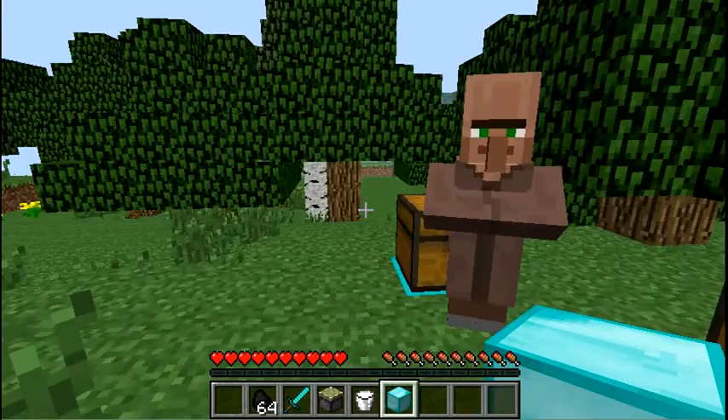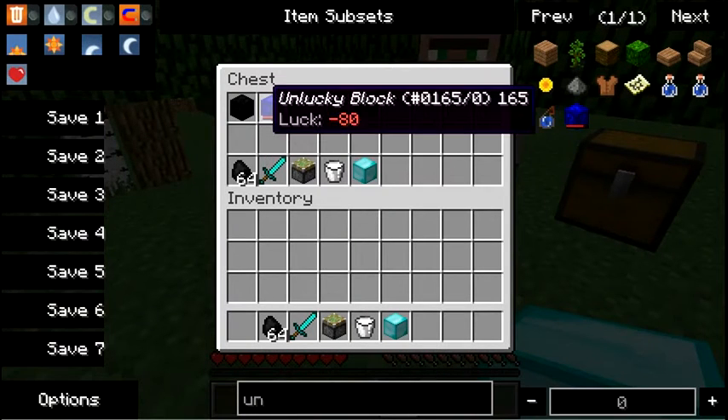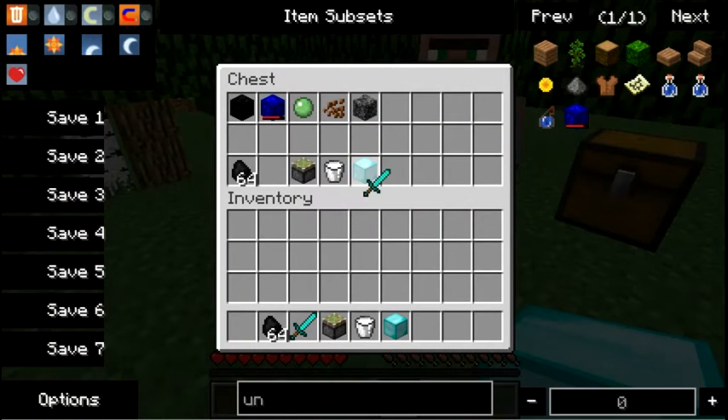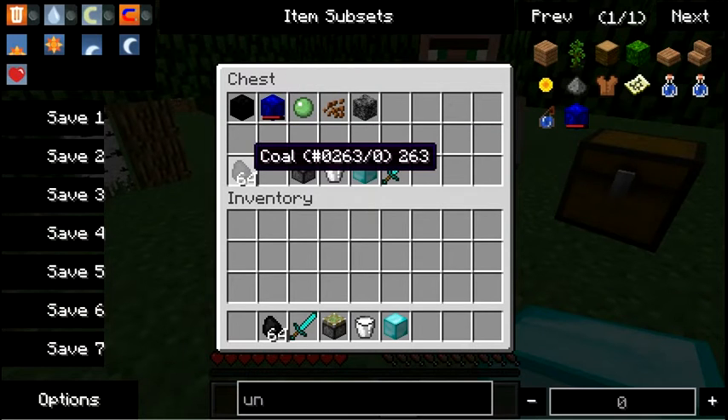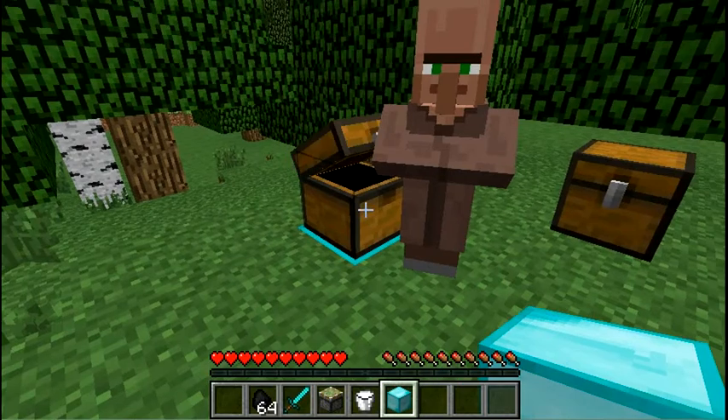Anyways, like I said before, you set up the trades like this. I also tried doing this so that two items would equal one trade — I just want to mention that does not work. That only happens with naturally spawning villagers. Just a good point to add.